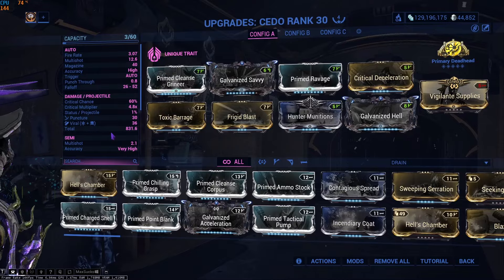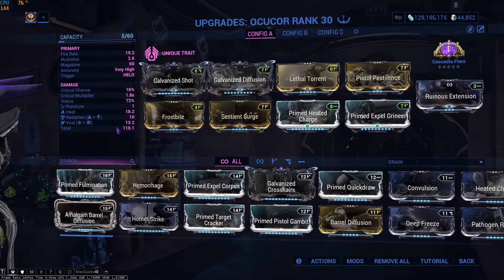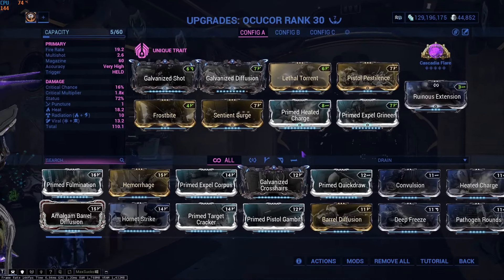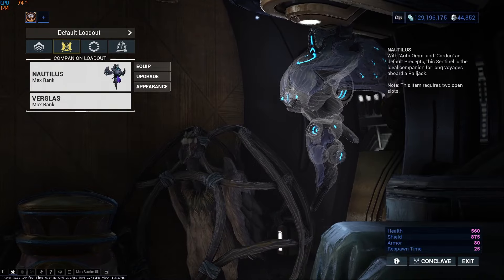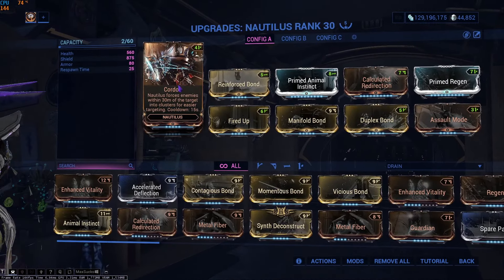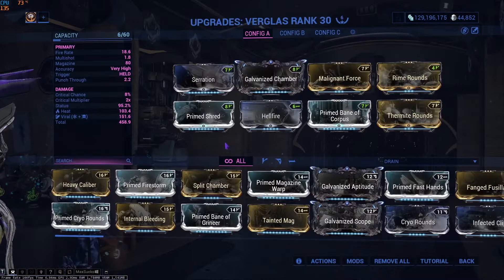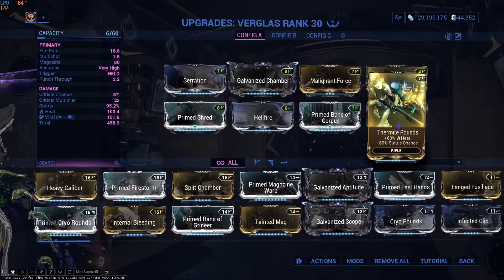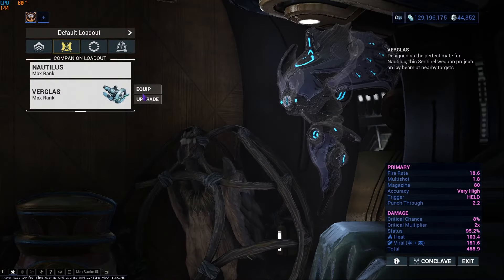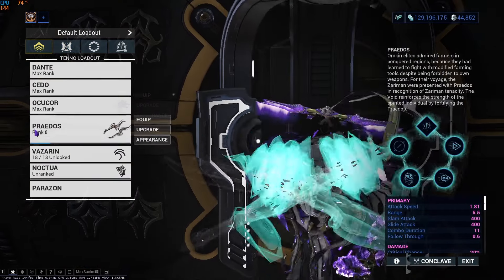Ocucor — obviously my beloved, I love this weapon. Cascadia Flare, and we're using viral, radiation, heat. This procs so many statuses. For companions, here's my Nautilus build — we are spamming Cordon with the bond mod that reduces cooldown, and the Verglass. This weapon is ridiculous: the viral and heat procs just absolutely melt enemies, especially when you press four — enemies literally just disappear.